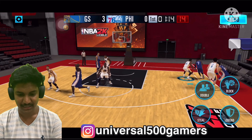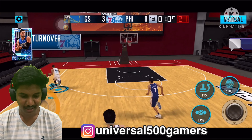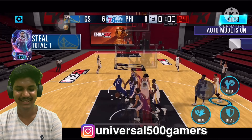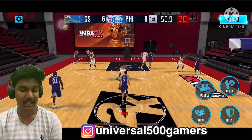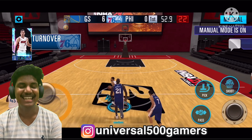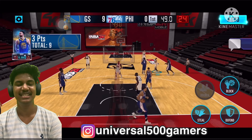Let's see if we can get more with Curry. Three-point attempt from the corner — green! Yes! He's got six. One minute left on the clock, we need to get a lot of points now. Another steal — from the corner again, goal release, bang! It's in!